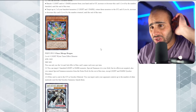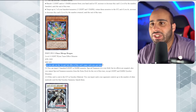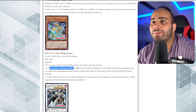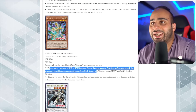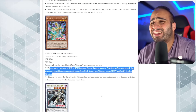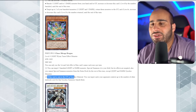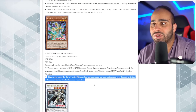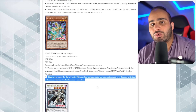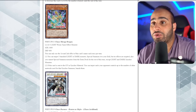Chaos Mirage Dragon: level 4 light worm tuner, 1600 attack and 600 defense. You can only use the first and second effect once per turn. You can target one banished light or dark monster and special summon it to your field, but its effects are negated - and the annoying extra deck lock again, which would have been so much better without it. If this card is sent to the grave as synchro material, you can target cards your opponent controls up to the number of materials used for the synchro summon and banish them. It's really nice if you can synchro summon on your opponent's turn to use this as an interruption - very noteworthy.